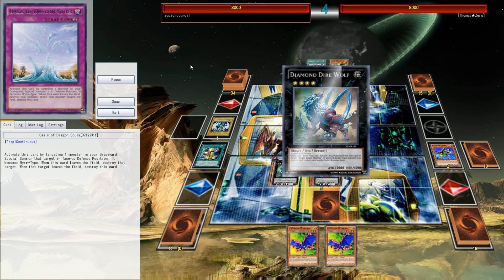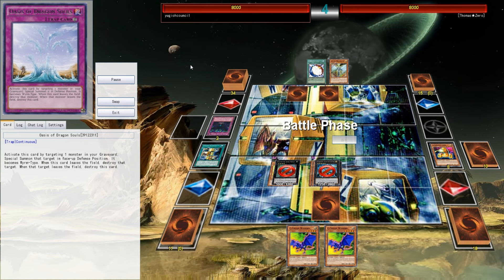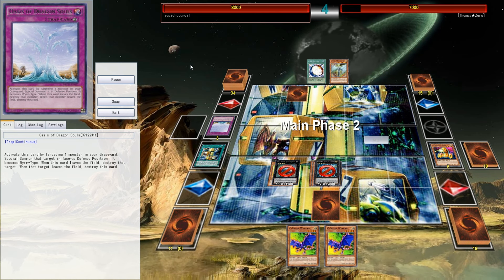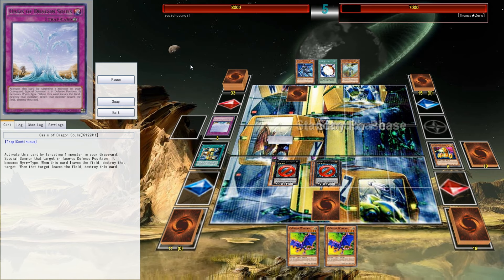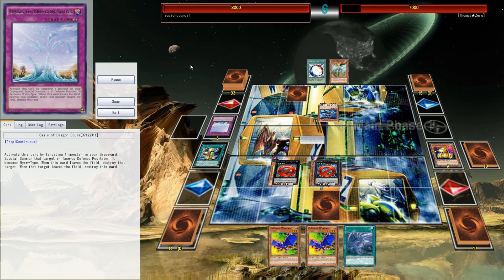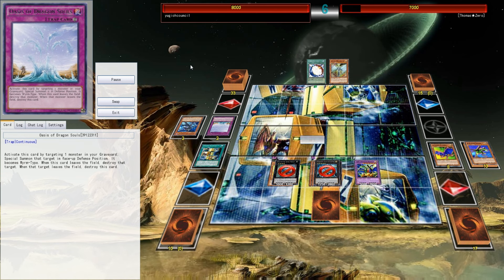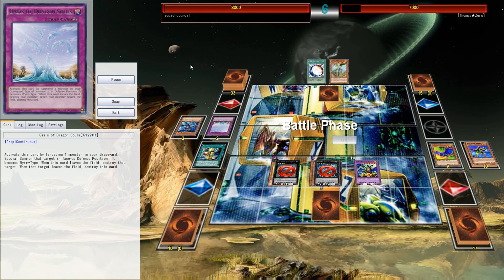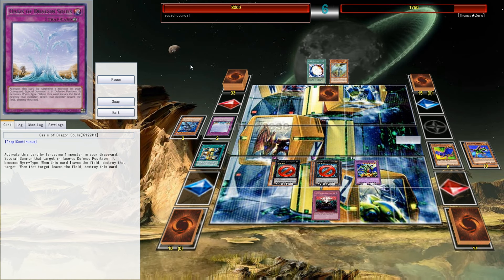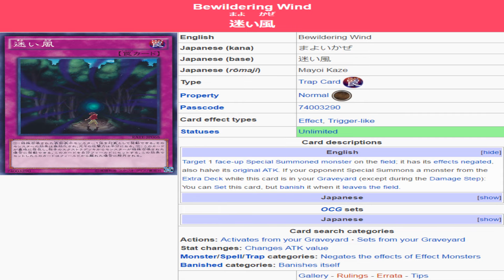A few things going on here. First, you can only target special summon monsters, which is fine, because every time a monster is going to activate its effect it's going to be a special summon. On top of that, it also loses attack points — and that attack point loss is permanent. It's not going to regenerate; it's permanently split. So Alternative Dragon comes out, Spirit Dragon comes out, Crystal Wing comes out, and you hit this with it — you nullify the effect and it loses the attack. Utopia the Lightning gets stopped, and about 20 other things get stopped.